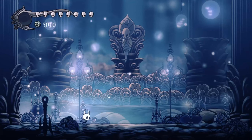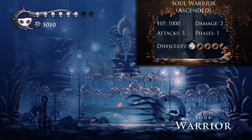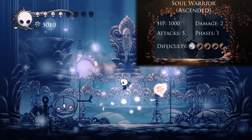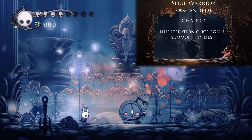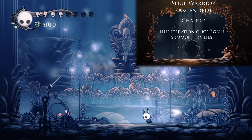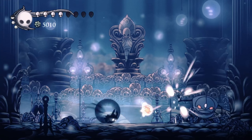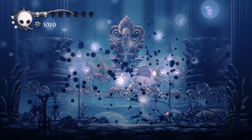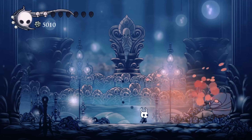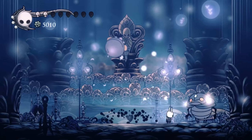Now for ascended, there are some slightly different changes. Like the one we fought guarding the Shade Soul, this one summons fall leaves, which does make things significantly more complicated. We can no longer fight this entire fight quite as easily by just staying grounded and shade cloaking exclusively through the Soul Warrior. Just like with the Broken Vessel and others before, try and prioritize the follies that he summons.